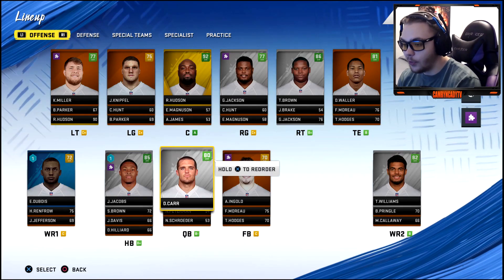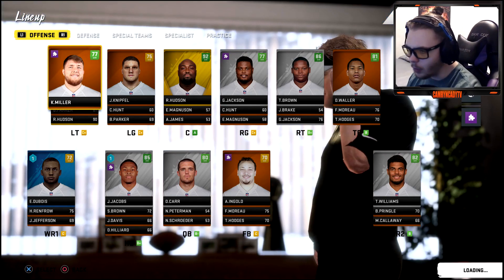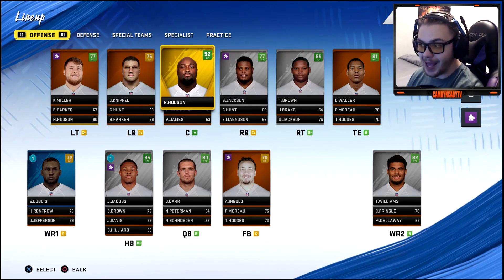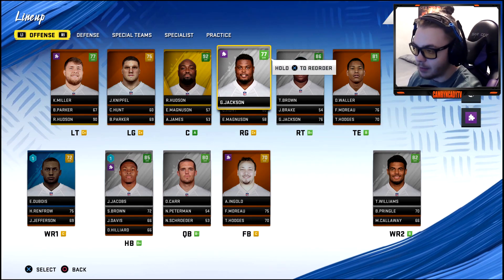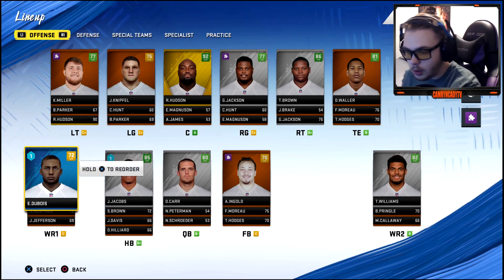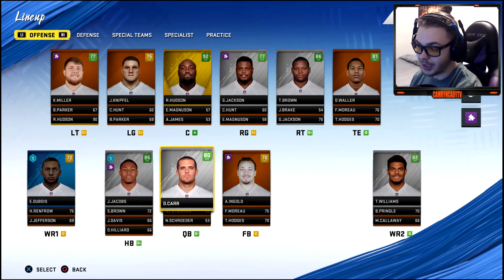We're in year three — not a lot's changed. Trying to get guys upgraded. Thought about replacing Colton Miller but he's a first-round pick from a couple years ago — just got to let him develop. The offensive line isn't bad though: 86 overall, great center. Gabe Jackson is highly paid for his skill set. We're starting Dubois at number one receiver since I picked him so high and he's got hidden development.